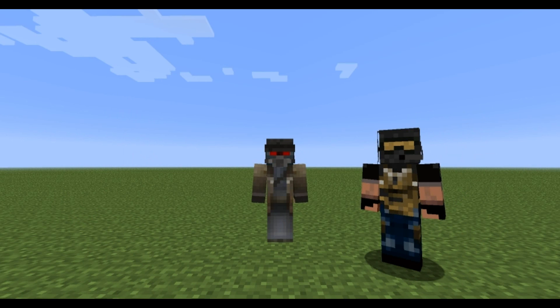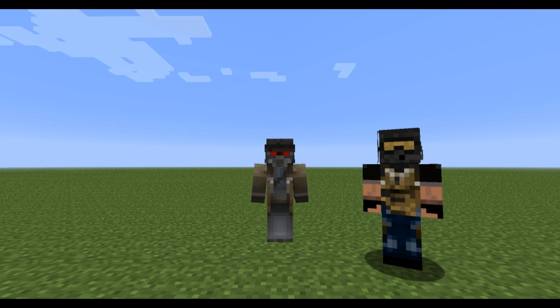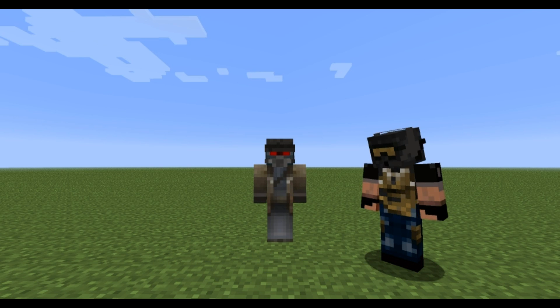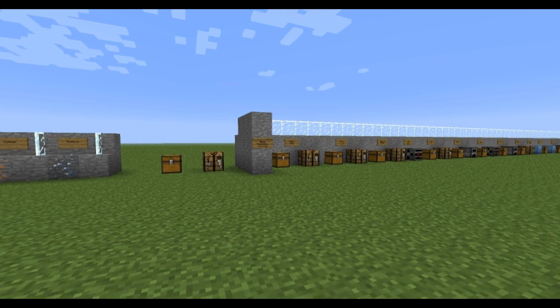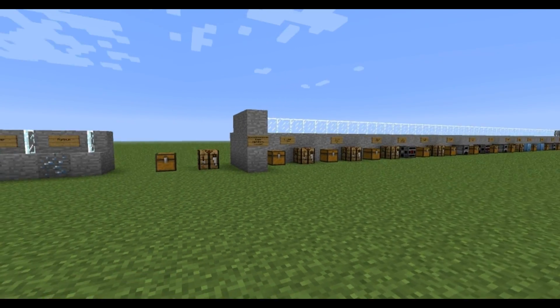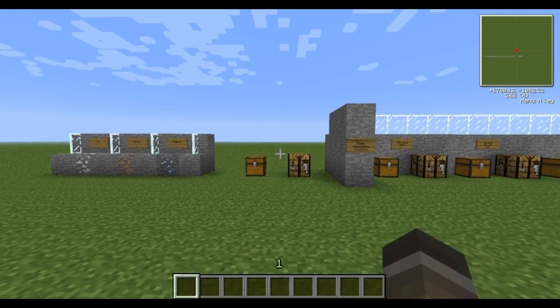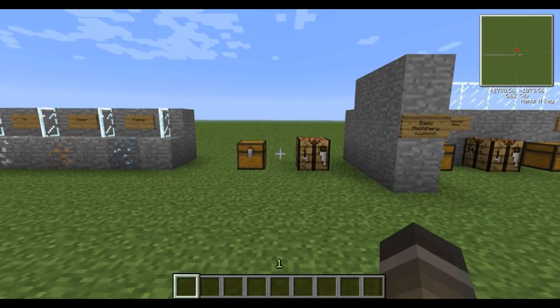Hey guys, this is Apollo and Synergy from Razer Gaming. Hello everyone, we're here with a very basic getting started guide or tutorial for the Vaults pack, which was released just around Christmas. We've set up this big long line just to show you some of the basic machinery — the first things you probably should do to get started in the new world.